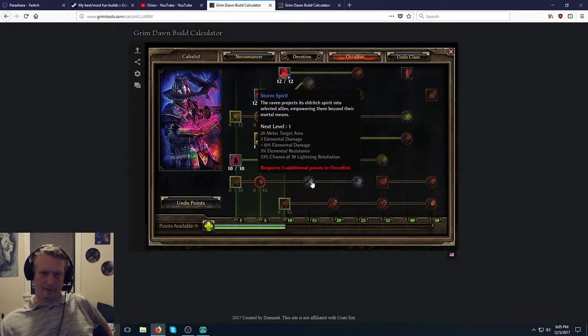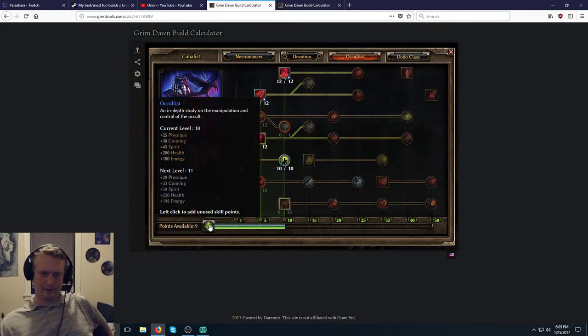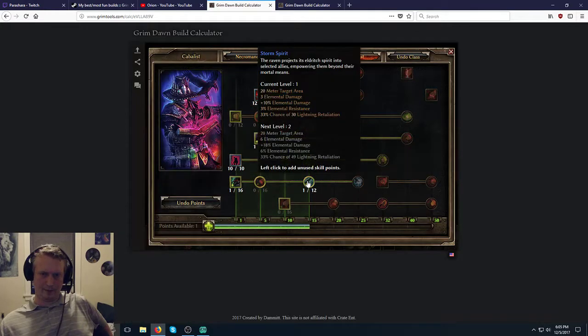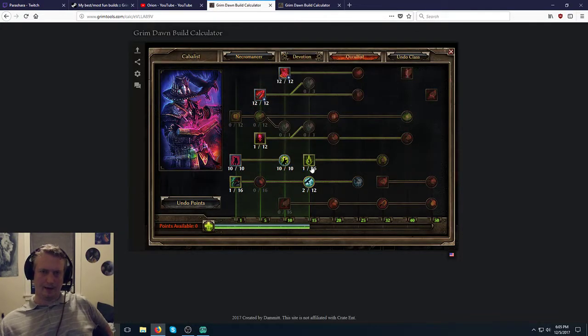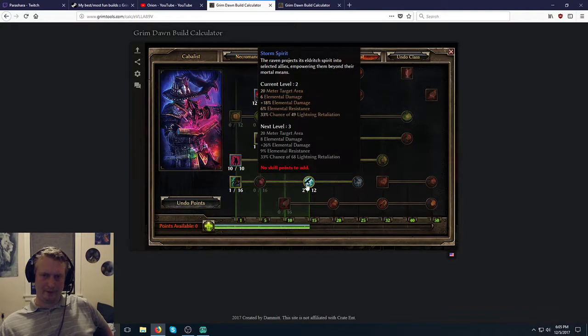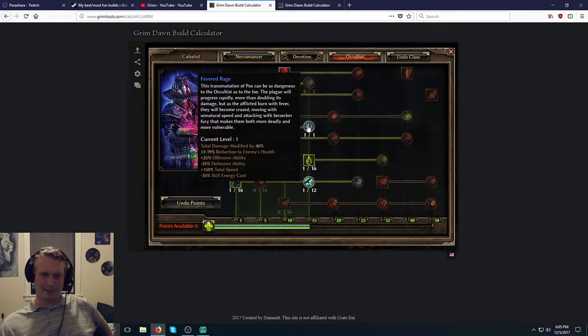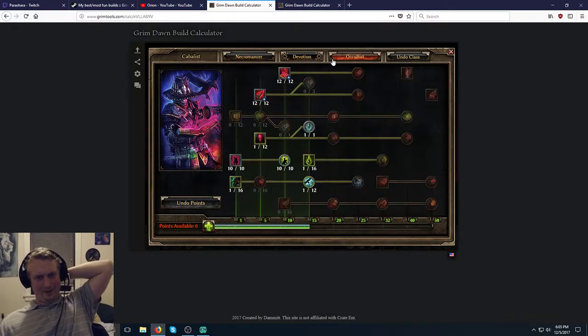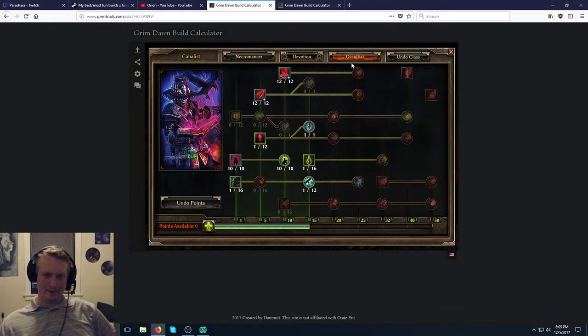There's nothing else compelling to put in Necromancer. We could go Raven for Elemental resist, or put some less points in there. Basically it's all Vitality and attack speed. You could also put in Fevered Rage to troll people in multiplayer because it speeds up enemies and makes them do more damage — that would be really sad in Hardcore multiplayer though.